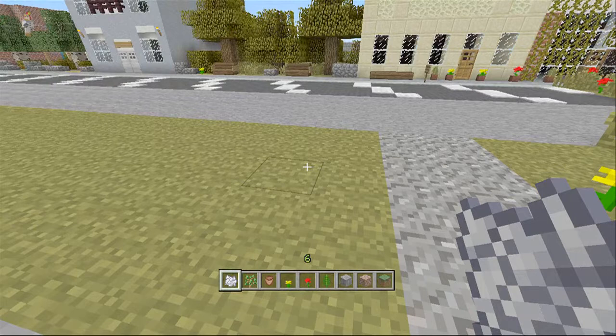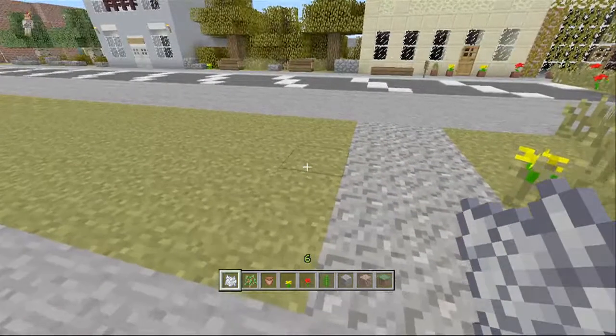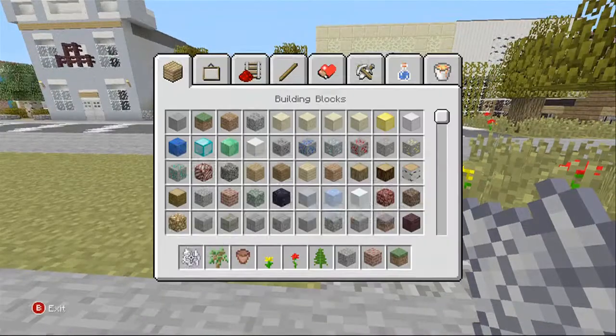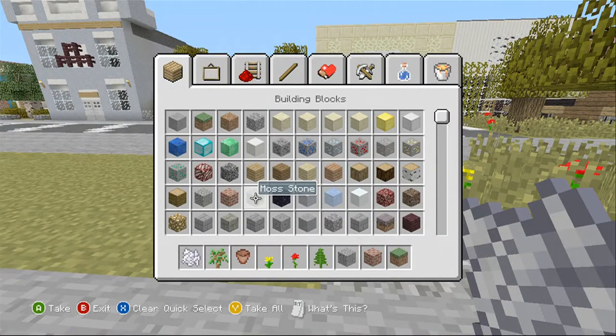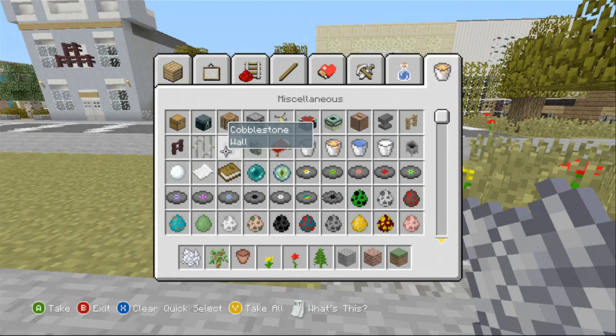Right, then move up the street. There we go. Looks like there's a lamppost here, so I'll probably get that sorted. What I'll do is use cobblestone walls — that might do.